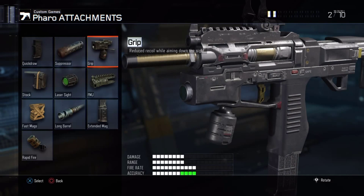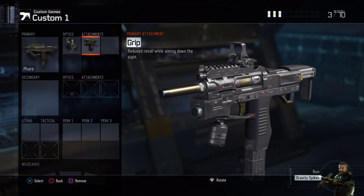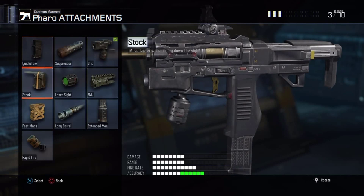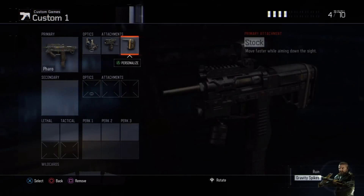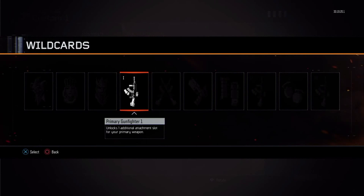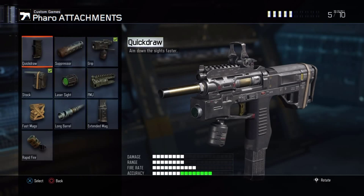For attachments, I would put on Grip - this actually helps the handling. I would put on Quick Draw, but this gun actually zooms in a lot easier than any other gun, mainly because it's an SMG. It's the easiest SMG to zoom in. For the next attachment, I put on Stock - I usually like to run around the map and when you're jumping you might want to zoom in faster to get kills easier.